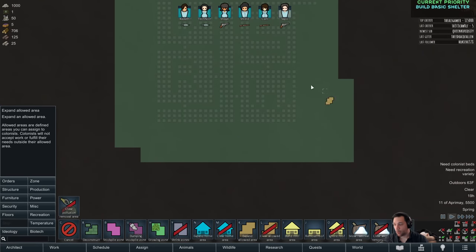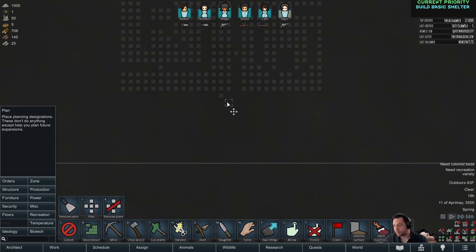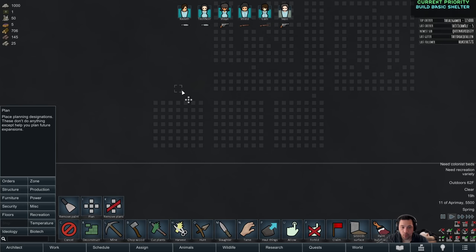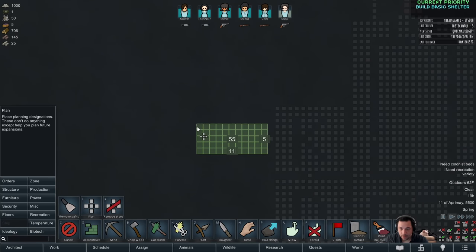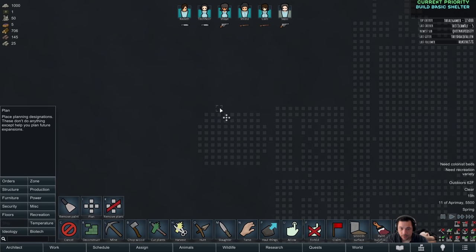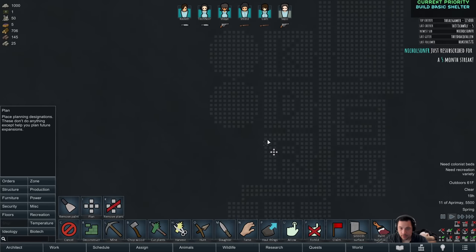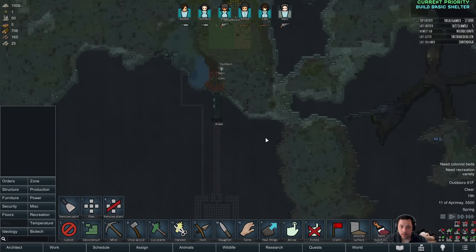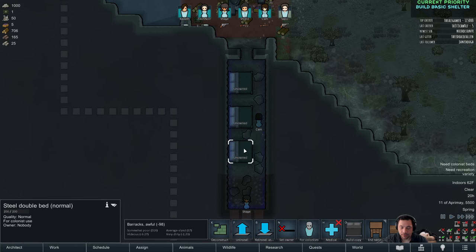Down here we'll start to get bedrooms — seven by sevens, because that's nice and comfortable. Off of the kitchen here, grow light areas: that will be hydroponics, and more hydroponics. We'll start with two. That's near the kitchen and dining room, which is convenient. If I have mostly vegetables, they can keep pretty well so they don't spoil.